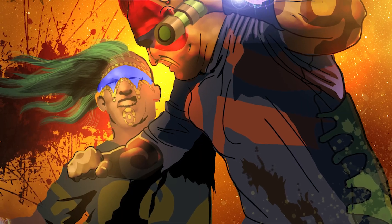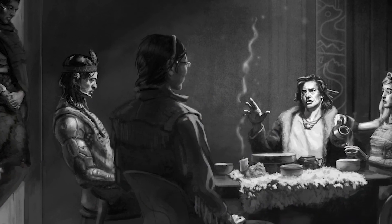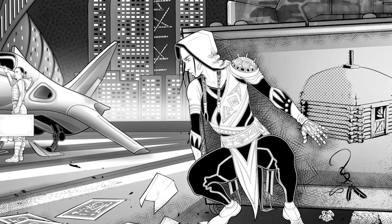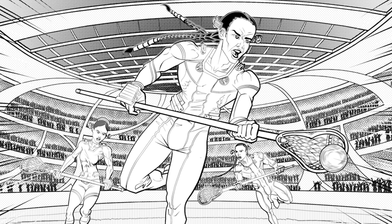Hey everyone, I'm Emily and today we're going to talk about encounters. Encounters happen in Coyote and Crow when characters are in conflict in some way and they're attempting to do things that are in opposition to each other. To help figure out who is successful at doing what, encounters have a set of rules and guidelines that help move our story along.